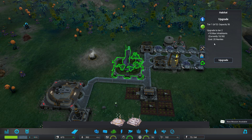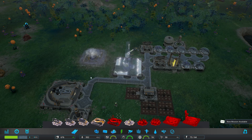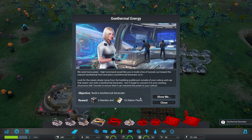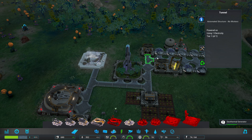We should go ahead and upgrade this. But we are going to need more power. We're going to go ahead and build that geothermal, because we're going to need a lot more power. That will be done in a few moments. Oh — they use electricity too? Didn't know that.